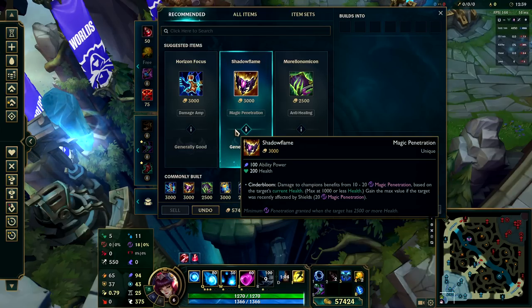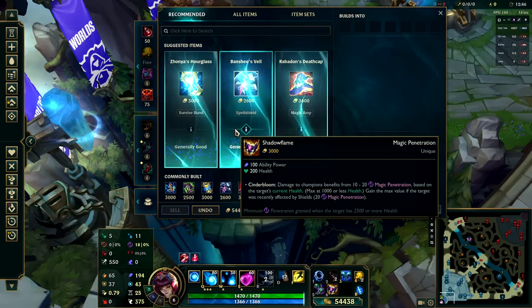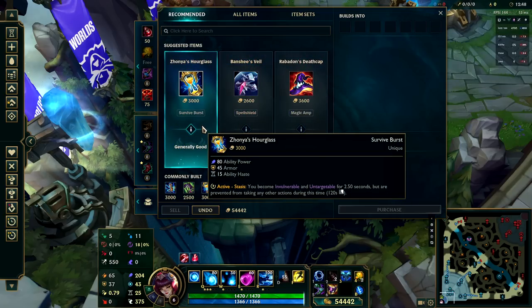The next most successful item for Ahri is Shadow Flame, but I want to stress that you kind of need to build this early, because this is flat magic penetration — you need to use this to snowball. In rounding off our starting items, feel free to build whatever you want after this to fill out your item slots.